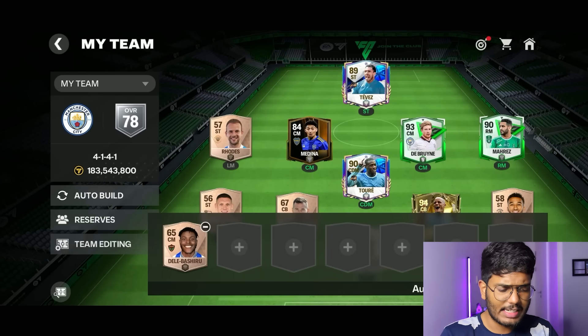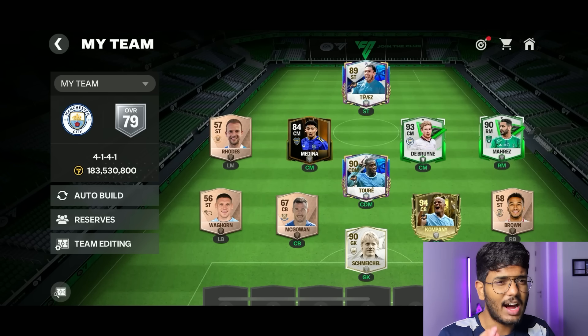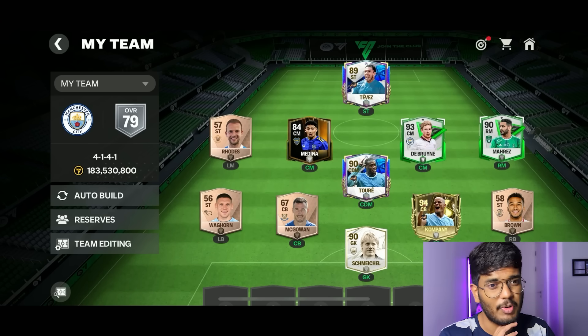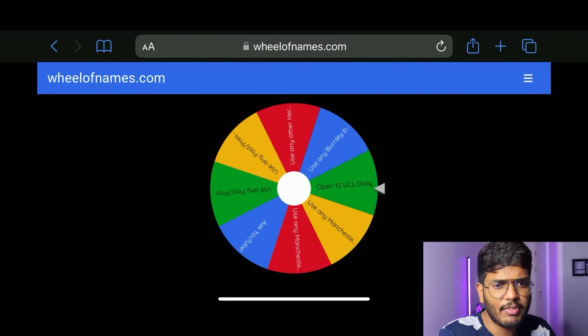I'll put Medina in the CM position for now. We're up to 79 OVR. Getting to 89 OVR is going to be very hard — there are some bad options in the wheel we need to avoid. Let's go to the next spin.